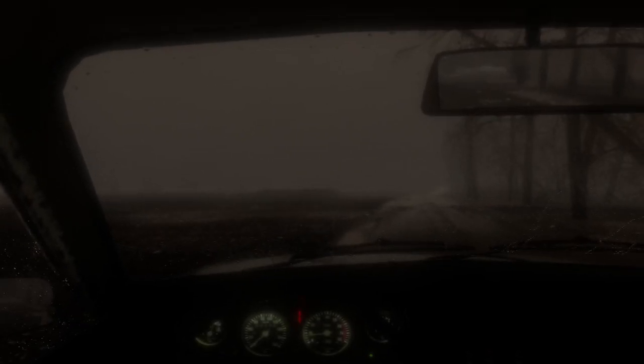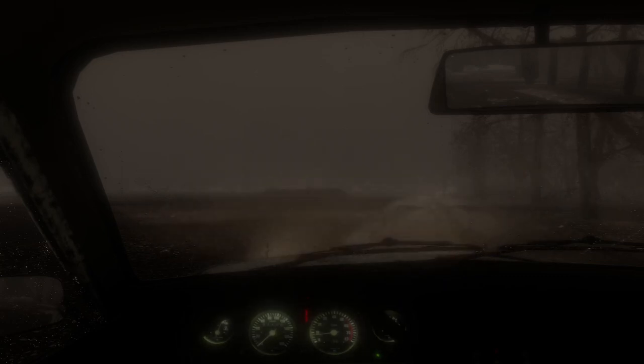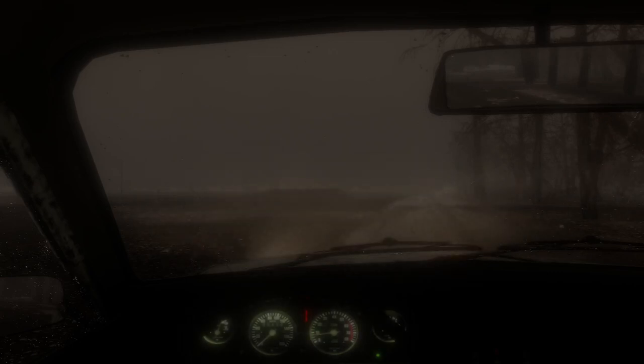The first modification I did — and you probably already noticed — was that the dashboard is always lit up, regardless of what state the headlights are in. I did this because I didn't like not being able to see the dash when it was dark. So I made it slightly more illuminated when the headlights were off so you could still see it, and then when you turn the headlights on, it gets brighter.